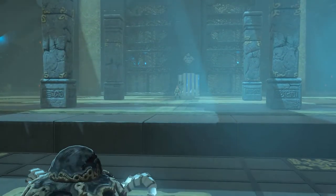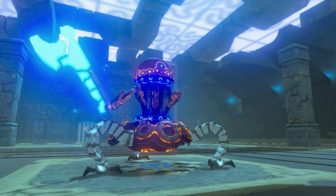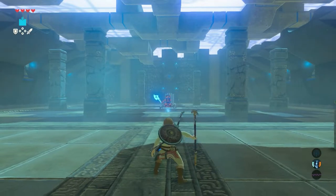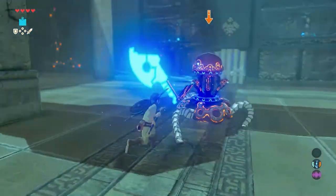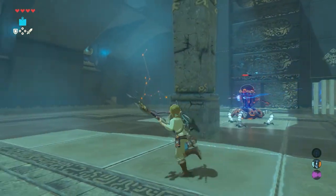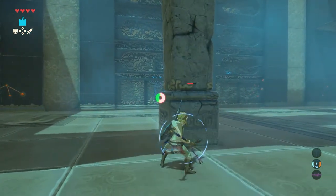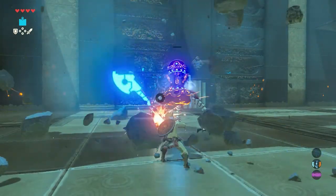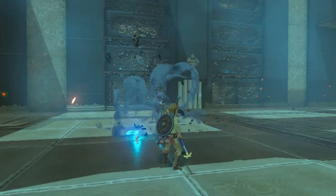The easiest way to kill the mini-guardian is to get your strongest weapon. For this shrine I'll use the royal halberd I got from the treasure chest of the previous shrine. The mini-guardian only has one sword to fight you. Avoid its attacks and try to hit it as much as possible. When the mini-guardian jumps back, go and stand behind one of the pillars. Hold the attack button to start a charged attack. As soon as the mini-guardian charges and hits the pillar, release your attack button to kill it.